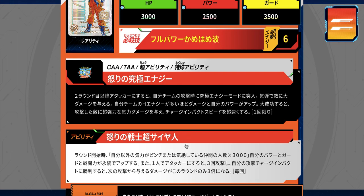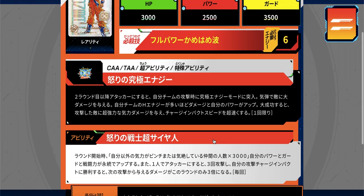His main ability triggers at the start of every round: for each ally besides himself that is either stunned or has no key, his power, guard, and power level each increase by 3000 — so three affected allies means plus 9000 across the board. When he attacks alone each turn, he attacks three times instead of one, and each time he wins a charge impact that round, the next attack deals three times damage. So potentially by the third attack it's nine times damage per turn — not carried over but still very strong.